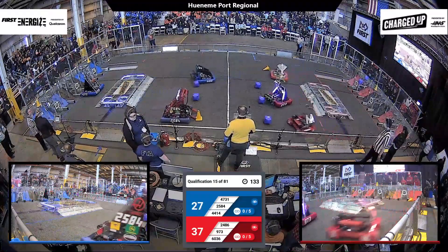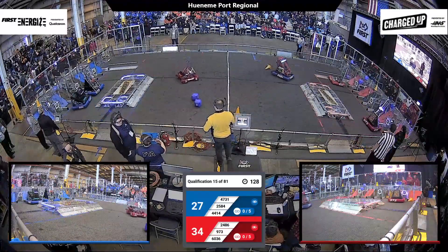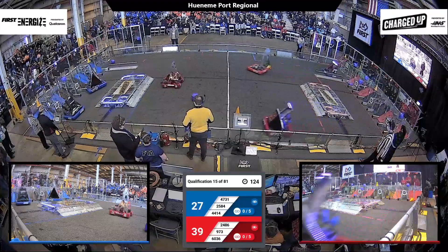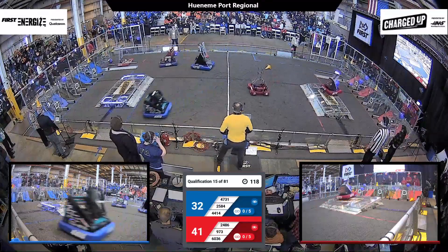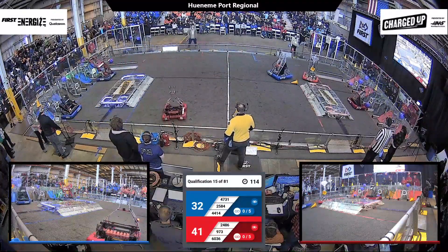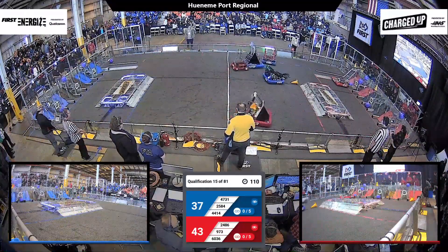Driver control starts. We've got all six — five robots heading to the middle of the field to pick up those game pieces. 9-73, they've got a cube. They score it up high. 60-36 has also done the same — they're alliance partners now. 44-14, their opponents, in the middle of the field looking for some game pieces. They've got a cube, but it's stuck in their robot. They score it into the hybrid nodes on the floor.